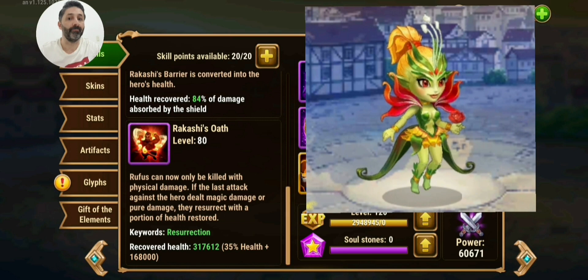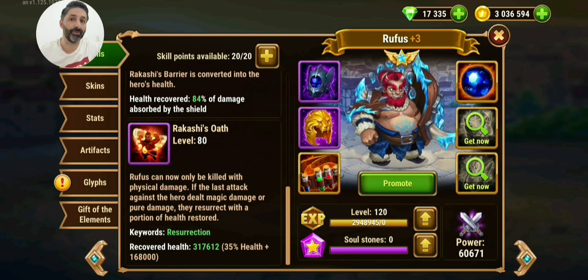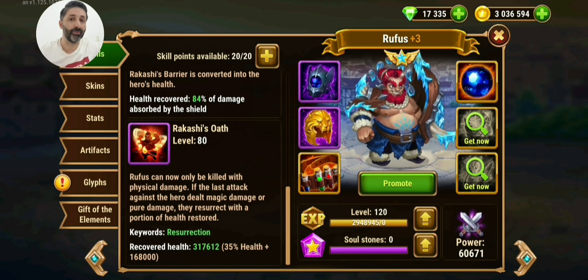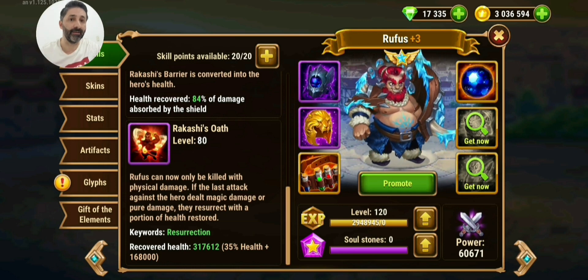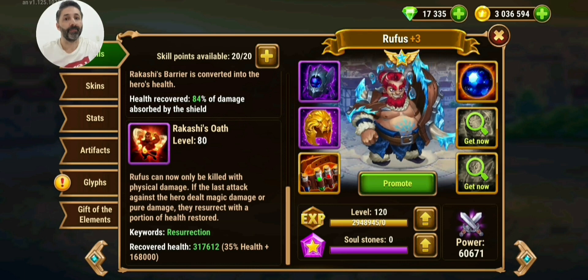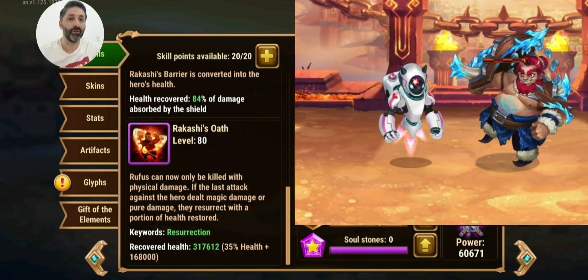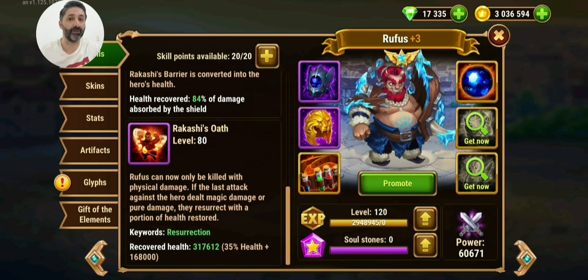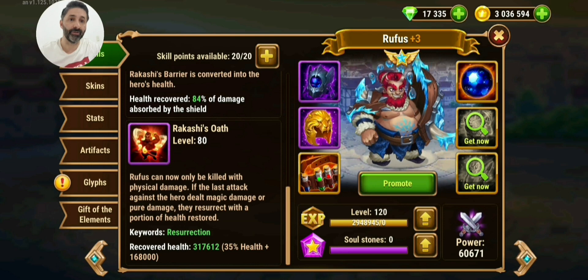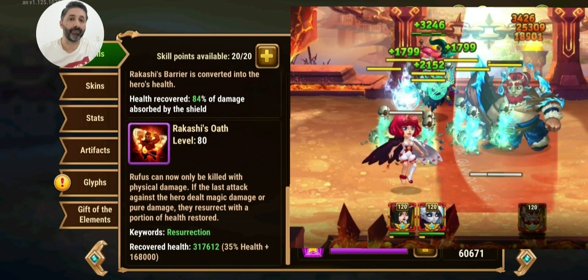It's also good against Maya since Maya has only damage over time in her skills, and it's good against all magic heroes. However, some magic heroes like Orion have a physical basic attack, so if you have bad luck and Orion's last hit is a physical basic attack, he can kill Rufus. Otherwise Rufus will resurrect and recover his health. Only Morrigan can counter this skill.